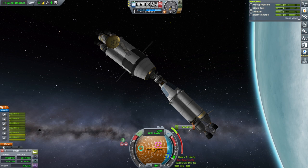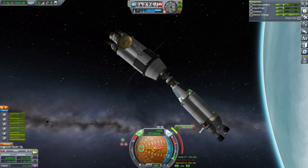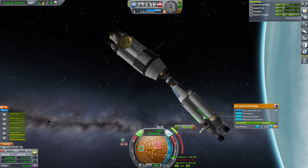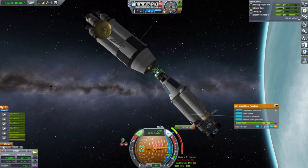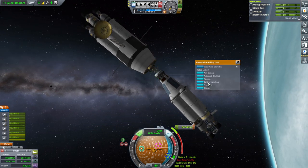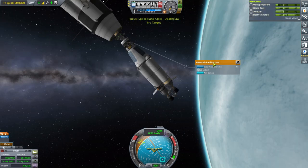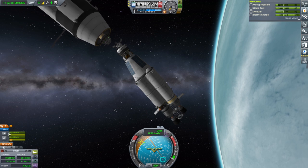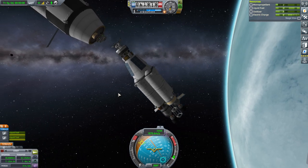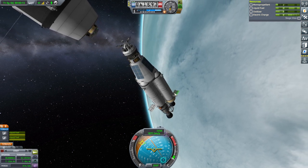Hello everyone and welcome back to my stock career in Kerbal Space Program 1.11. In this video we continue to try and get our Kerbals around Lathe back home. I have moved what fuel I can into this side, which is the lighter tug that we will attach to the space plane that Flong and her companion are currently in. This currently has 7296 meters per second on its own, but it needs to push the space plane back to Kerbin.